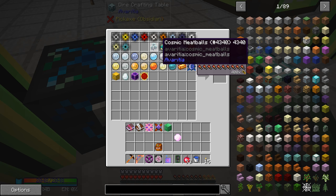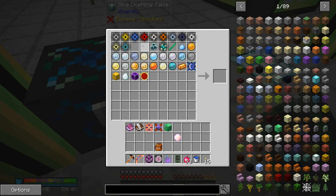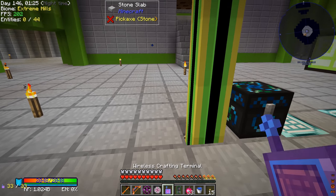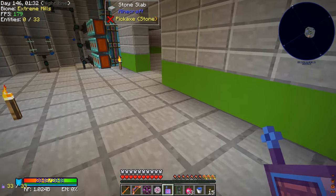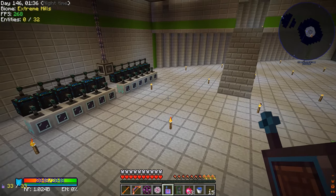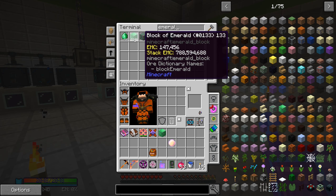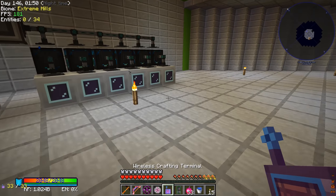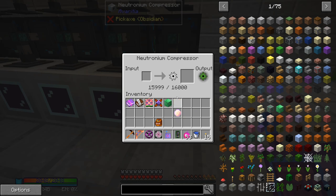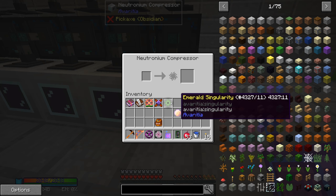We went through the whole process of getting the meat ingots and all of that stuff. We are still missing the other item that goes here — the ultimate stew — and we are also missing an emerald singularity. I went and looked how many emerald blocks we needed to create that singularity and it was like 8,000 more, but we were running low on other stars. Then I checked our ME system and we had 11,000 blocks. I took a lot of those out and put them into our neutronium compressor, and now we have one emerald singularity remaining.